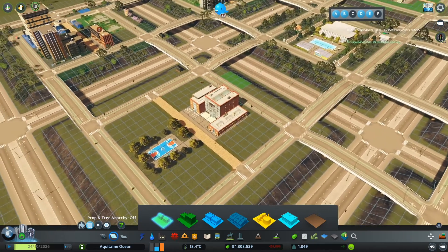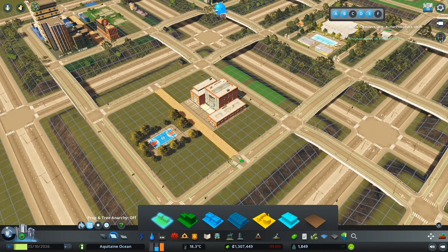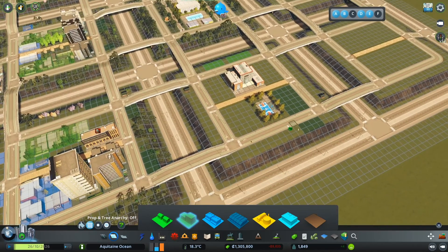Let's continue zoning here following the same pattern — lower density towards the middle and higher density nodes between the outer and inner edges. Again, trying not to swarm the schools. We do need to get more high density zoned in.